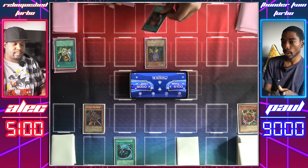I'll pay 1,500 to use Amazoness Chain Master's effect and look at this hand to take any monster from it. I get Relinquished and Black Illusion Ritual — I'll take that. Paul takes Relinquished so I can't summon it this duel. I'll pass. Let's Normal Summon Giant Rat, attack for 1,400 — I'll take it. Set a card and end my turn. Draw — let's play Swords of Revealing Light. I'll set a monster face-down and pass.